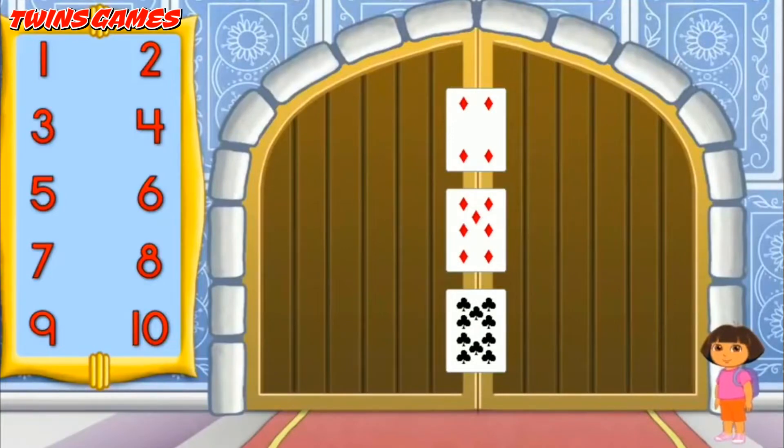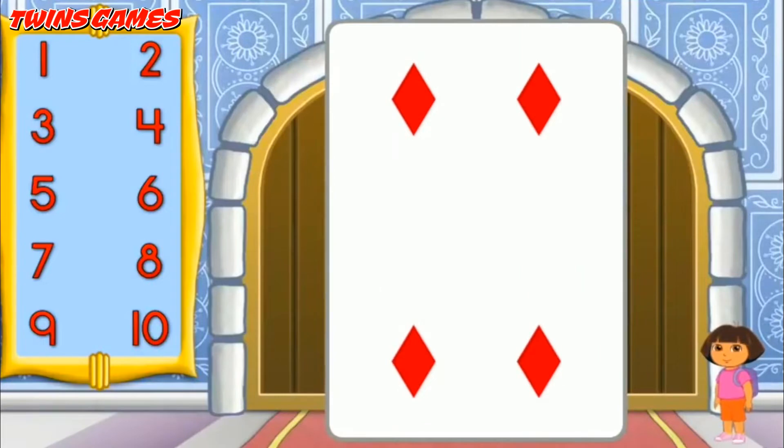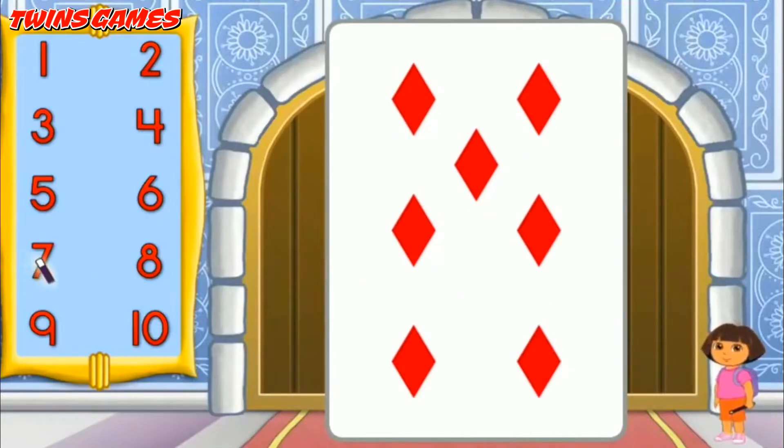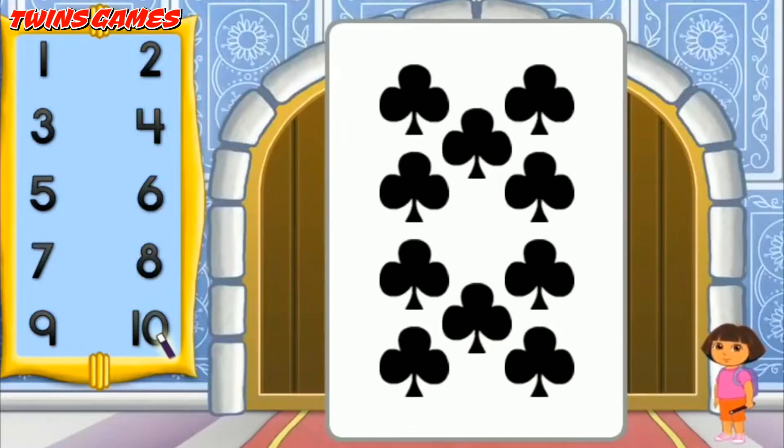We made it through the Card Castle! But the door to get out is locked! We need to figure out this magic card trick to open the door! Let's start with the first card on the door — we need to choose the number that matches the amount of shapes on this card. Click the number! Abracadabra! Perfecto! Now let's figure out the next one — eight! Abracadabra! Muy bien! One more to go — ten! Abracadabra! Excelente! We got the magic door to open!